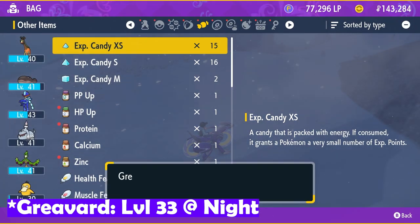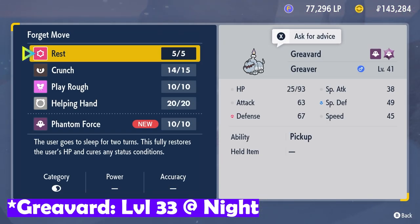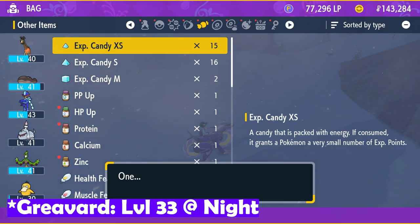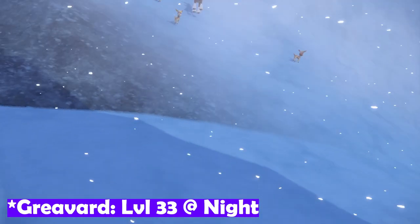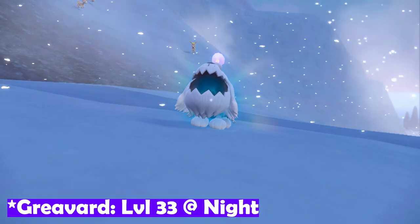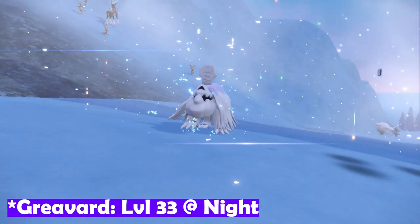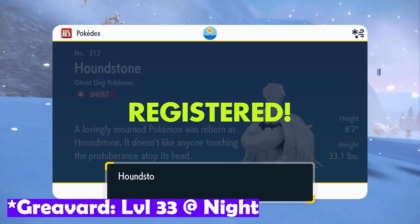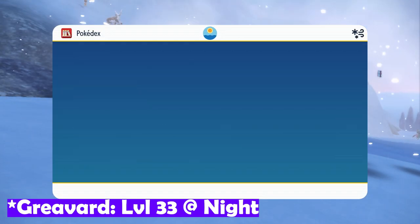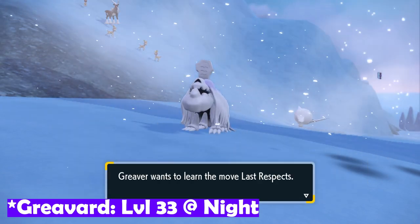Next up we have Greavard, which requires a certain condition to be met. It needs to be level 33, which is easy enough, but it also needs to be nighttime. In Pokemon Scarlet and Violet, we can no longer simply go to the date and time settings on our Switch to change the time — that's a thing of the past. You can try messing with the Switch date and time and see if you get lucky, but it won't be as simple as it used to be. Just wait for nighttime to roll around, level it up to level 33, and it'll evolve into Houndstone.